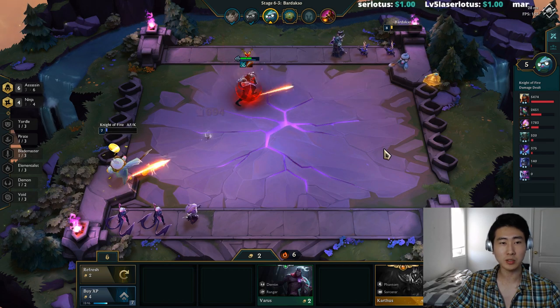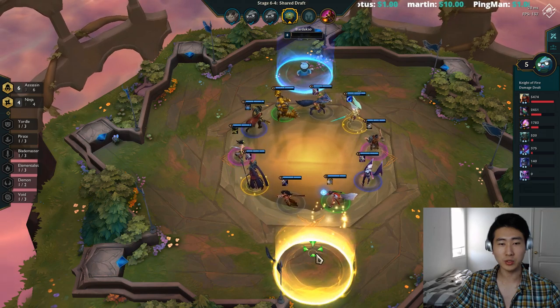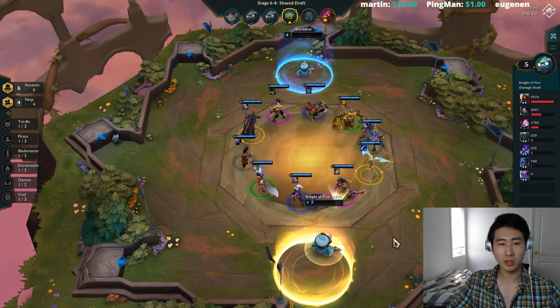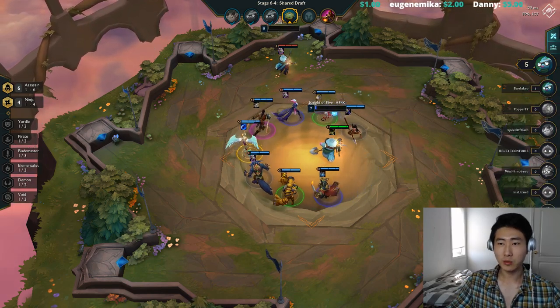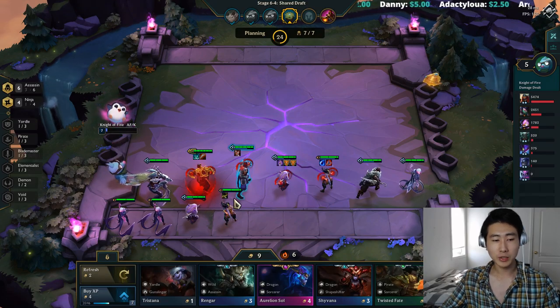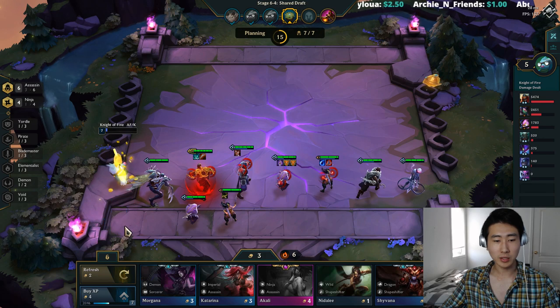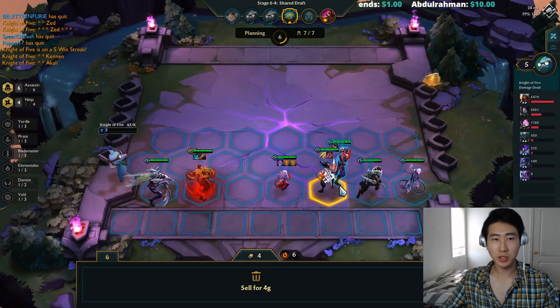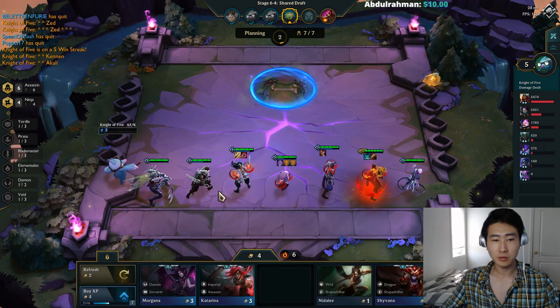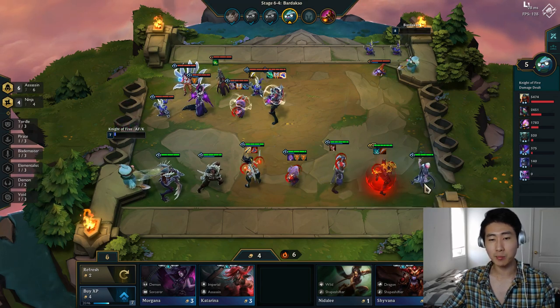We're either going to win or lose straight up. He's trying to reposition his guys to the front line. Whatever — just buying Cannons. I could have rolled for two-star Akali but let's put these guys as far as possible on this side. Shen and Cannon — it won't make a huge difference since he has a gap at the back and we'll jump to those back units immediately. I actually didn't expect to get first place. He repositioned but look at how beastly that set is — he just does not take damage.